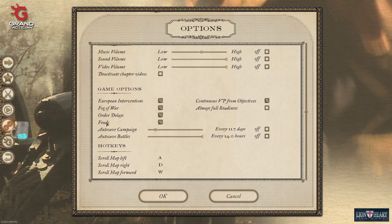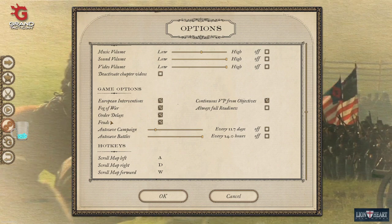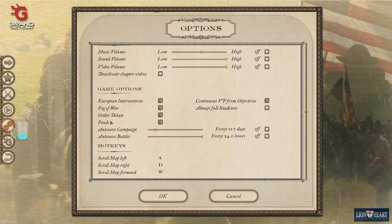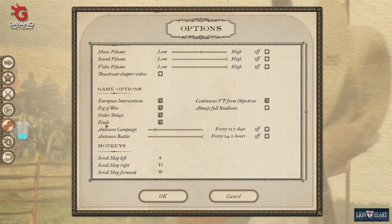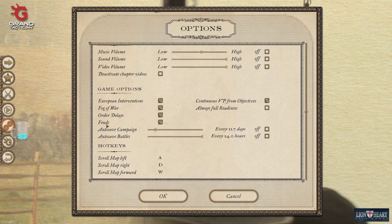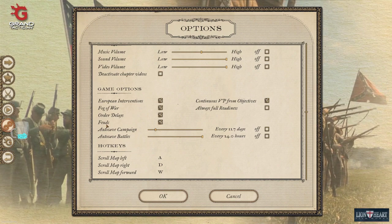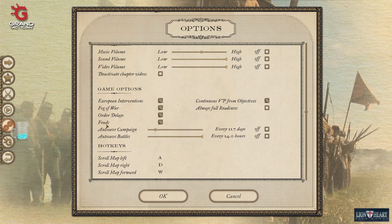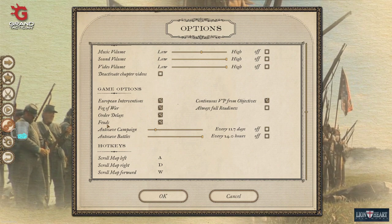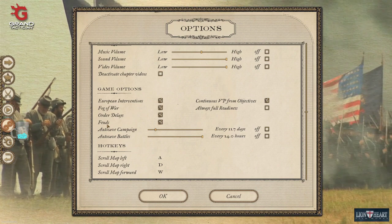Feuds are pretty fun and add character to the game depending on who's commanding your brigades and divisions. Feuds between commanders are based on their personal stats, previous abilities, or previous actions on the battlefield — whether or not they routed, whether or not they got a lot of people killed. A commander who feuds will refuse orders, do their own thing, and act as a wild card. Sometimes you can have a feuding commander who's almost like a really good independent commander, or you could have one who's a complete liability.